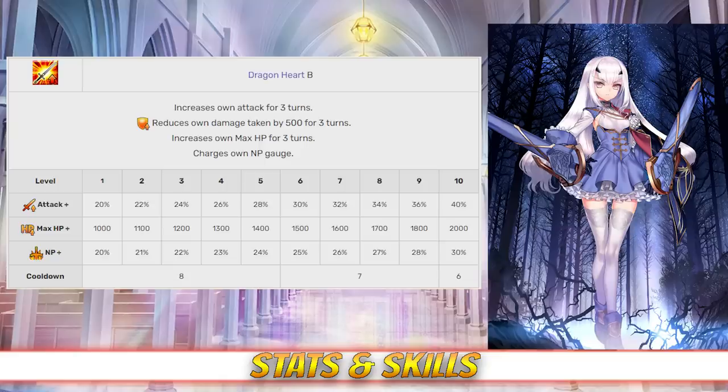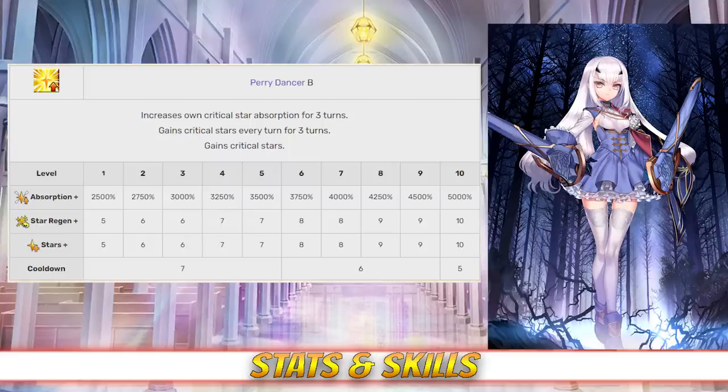It will also reduce her damage taken by 500 for 3 turns. Her next skill is Parry Dancer, rank B. This skill increases her crit star absorption rate for 3 turns between 2500% and 5000%, and generates between 5–10 crit stars every turn and 5–10 crit stars immediately, all effects depending on level.